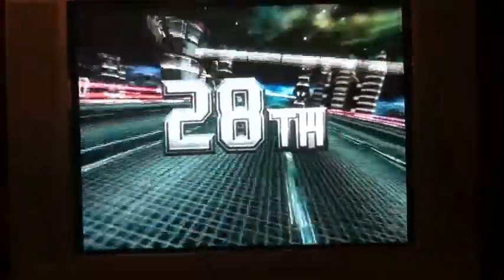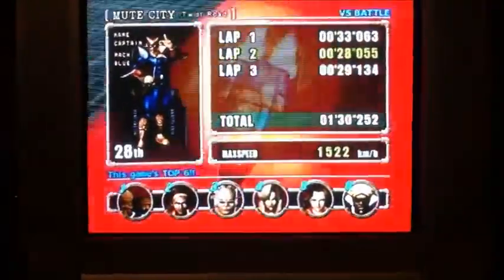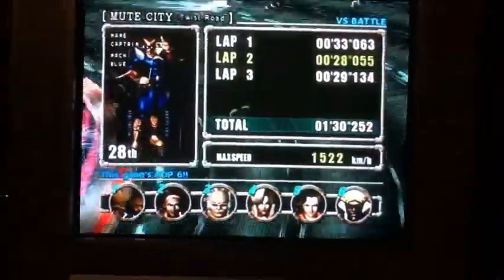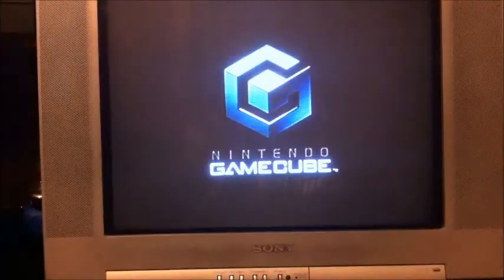That's a lot of positions to go through — like 30 places, I can win 28. So Captain Falcon, my fastest lap was my second lap. It is fun, though, when you're using both hands. And that ends this review on Generalization Gamers, catch you next time.